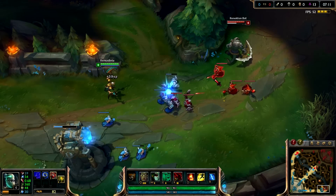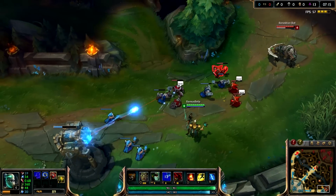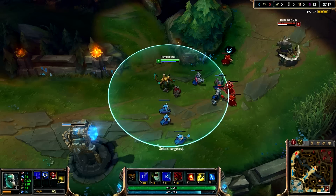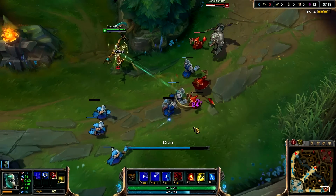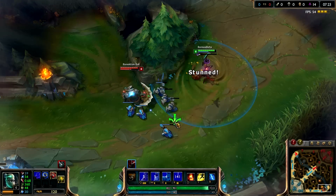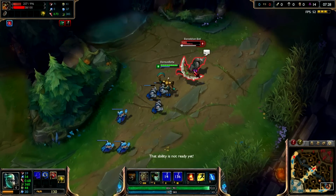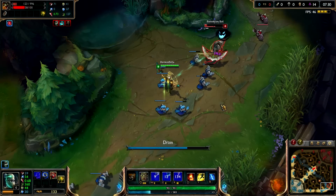That's the auto attack, looking pretty good. That's the E over there, with that little bug flying around. That's the fear — putting ice, the sand in their eyes — and the drain. The ultimate is pretty damn awesome looking like that, pretty good. Look at all that evil insects around, pretty damn awesome looking.